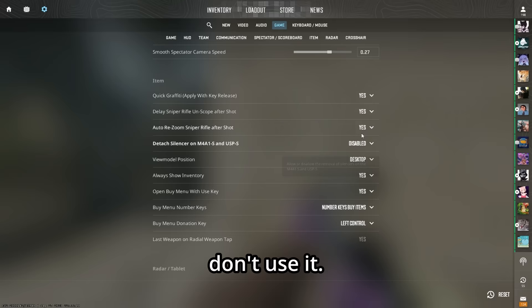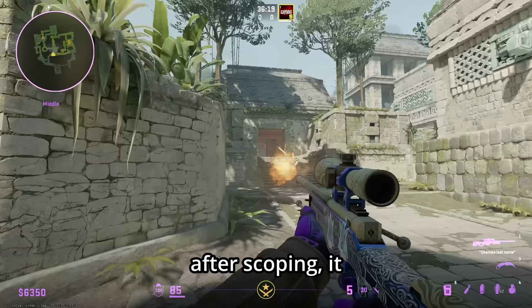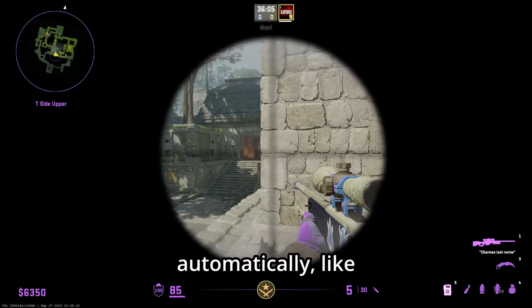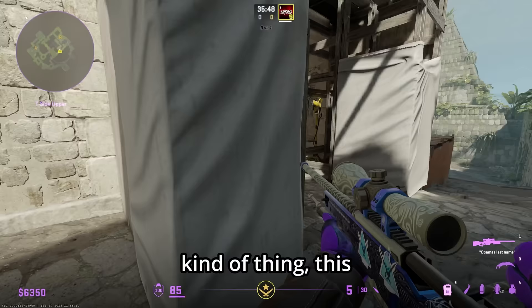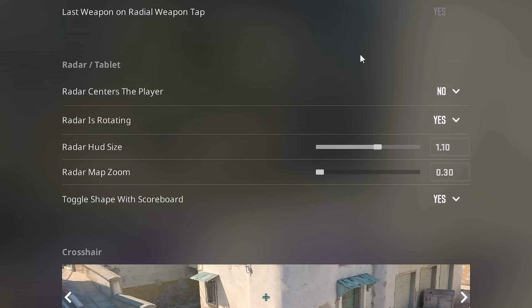Auto resume after sniper shot: when turned off, after shooting it doesn't scope you back in. Normally after shooting, it would automatically scope you back to where you were. This can be interesting — if you're holding an angle and need to quickly re-peek, or if you just want a one-and-done shot, this prevents you from having to quick switch to cancel the animation.